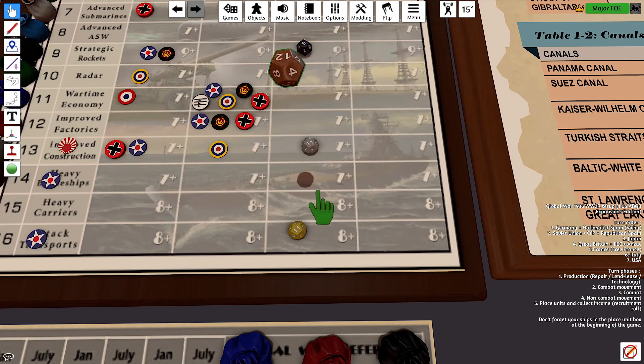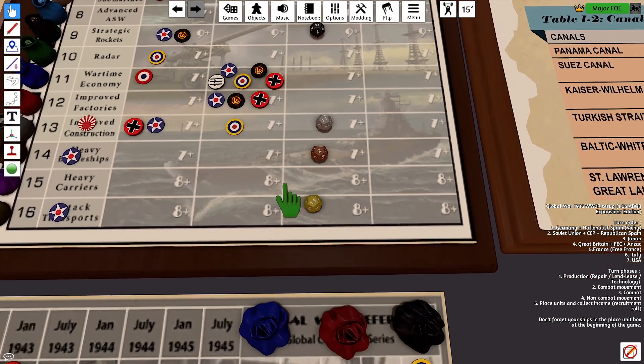Heavy Battleships, 7 or above. That's a 2, so that's a miss. And lastly, Attack Transports, 8 or above. That's a 6, so that's a miss.